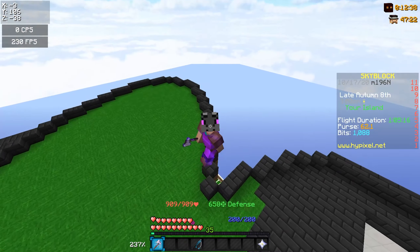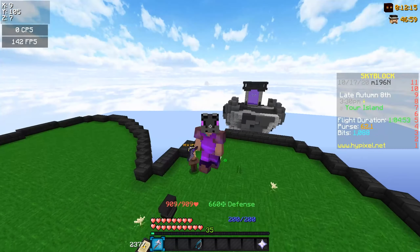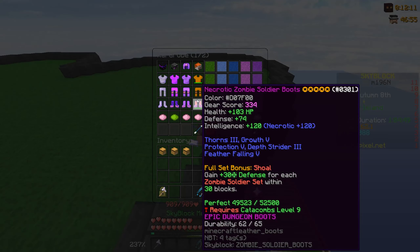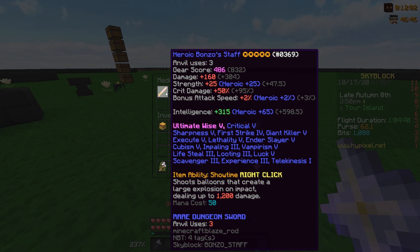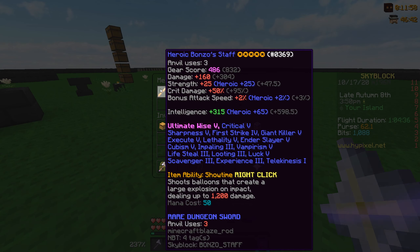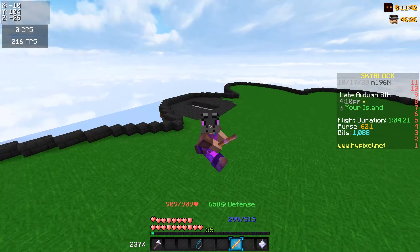So I have some explaining to do. The last video on Hypixel Skyblock I explained that I was gonna buy a full starter set to do dungeons — with the bonzo staff and zombie soldier. And that's what I ended up doing. I bought the full zombie soldier for about 300k and I got this bonzo staff for like 2.5 mil. These go for like 5 mil because it has ultimate wise 5 on it. I got so lucky with this thing.